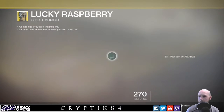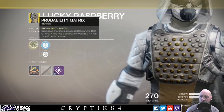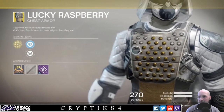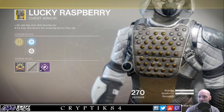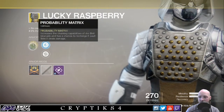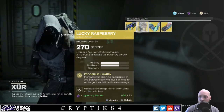From Xur, you get the Lucky Raspberry chest armor. The main bonus is Probability Matrix, which increases the chaining capabilities of your arc bolt grenade and has a chance to recharge it each time it deals damage. I was actually playing with this a few days ago, and I did notice that sometimes my grenade had just recharged. I don't think it's the best exotic there is, plus I don't play Arc, so — do what you want with that one.